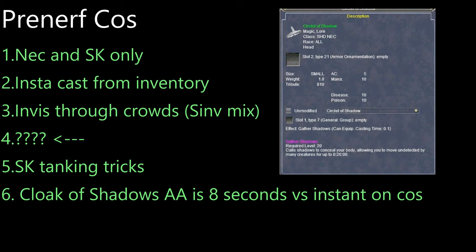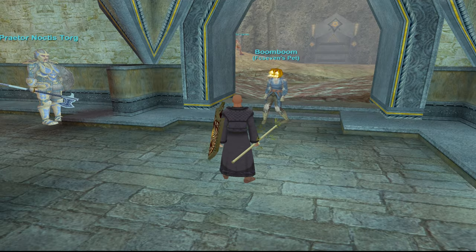This is the pre-nerfed COS. It is Necromancer and Shadowknight only, instant cast from inventory. You can use it to get through a mix of crowds and zones. Shadowknights have some kind of tanking tricks with it — they're the class that think they're necros but want to be warriors too.